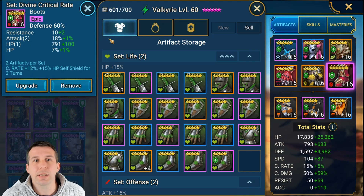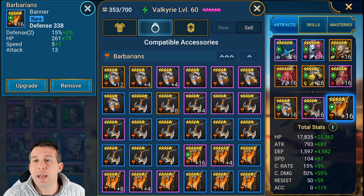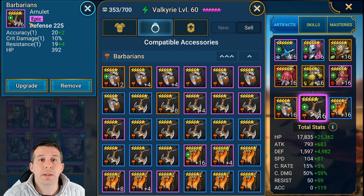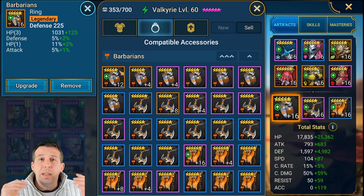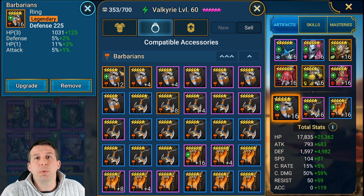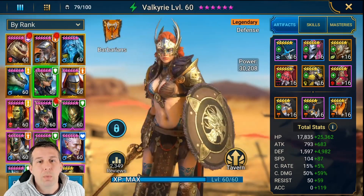We've got a crazy roll on speed here which helped get the defense and speed stats. We've got some defense and speed on a defense banner, defense amulet, and defense ring with defense rolls — basically as good as you're going to get. That's what you want for your Valkyrie. She's going to put out some silly shields which are going to get us through the fights.